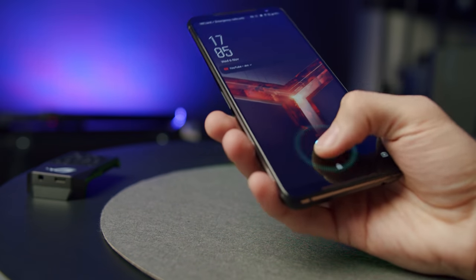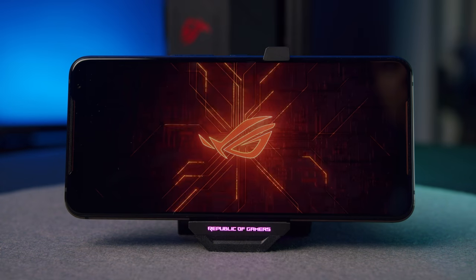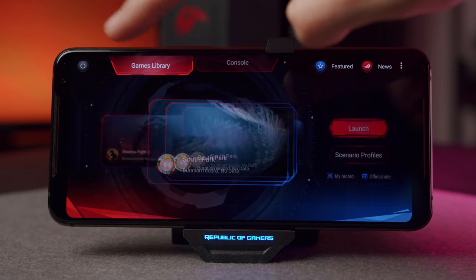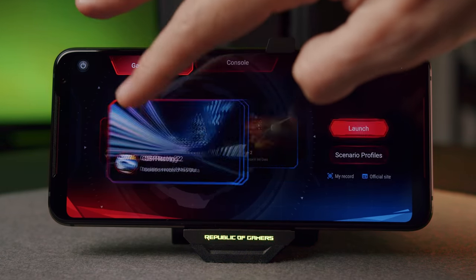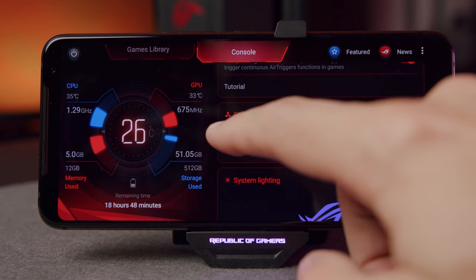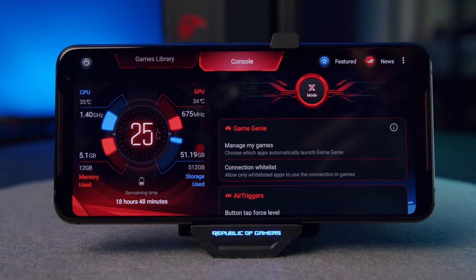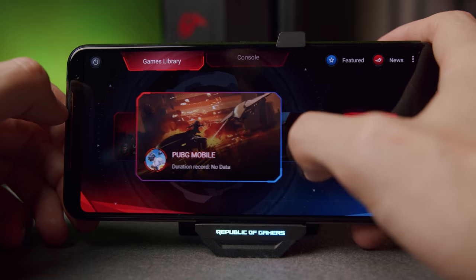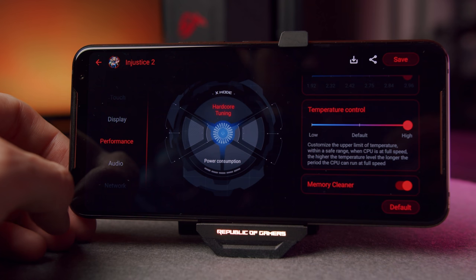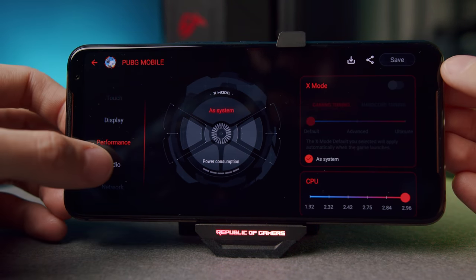As you unlock the phone, you'll notice a symbol on-screen. Press it and you'll open what ASUS calls Armory Crate. Inside, find the games lobby and console tabs — skip to game profiles, where you're met with a detailed menu with some major Minority Report vibes. You can adjust every single gaming setting separately for every game installed: X mode, power consumption, CPU speed, and thermal limits — and that's just the tip of the iceberg.